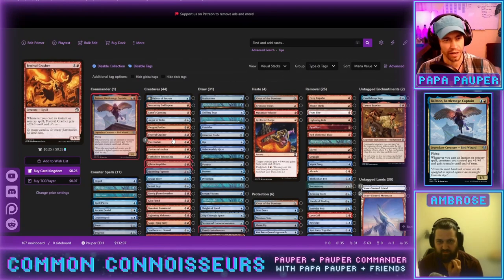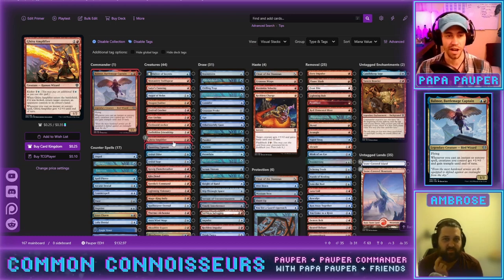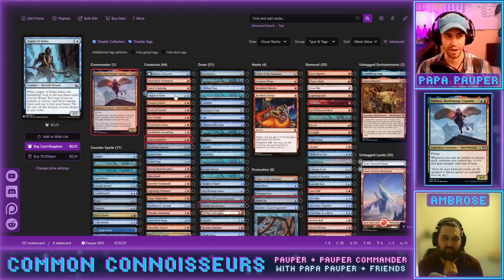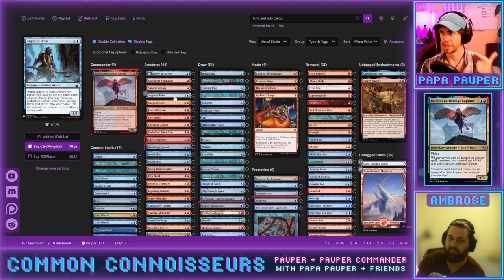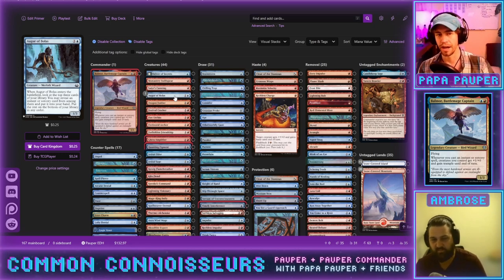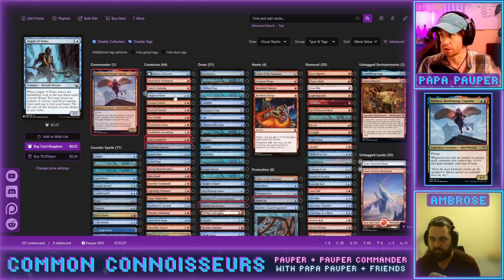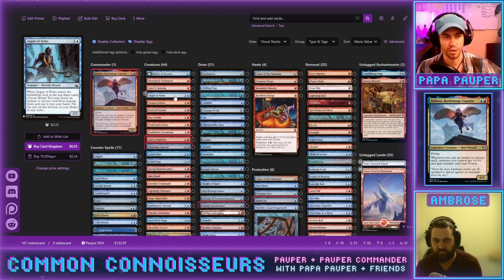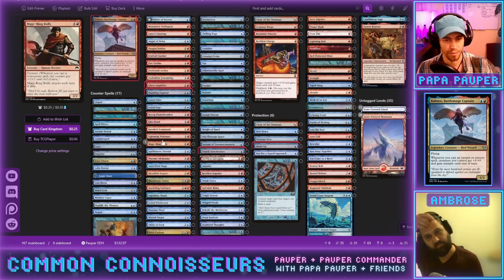We're at 167 cards and need to cut significantly. We have a lot of cards that just generate value on entry. For creatures, the angles are: prowess, tokens coming off instants or sorceries, or creatures with ETB value so that if they die it doesn't matter — they don't need to be aggressively statted because they'll just get bigger anyway.